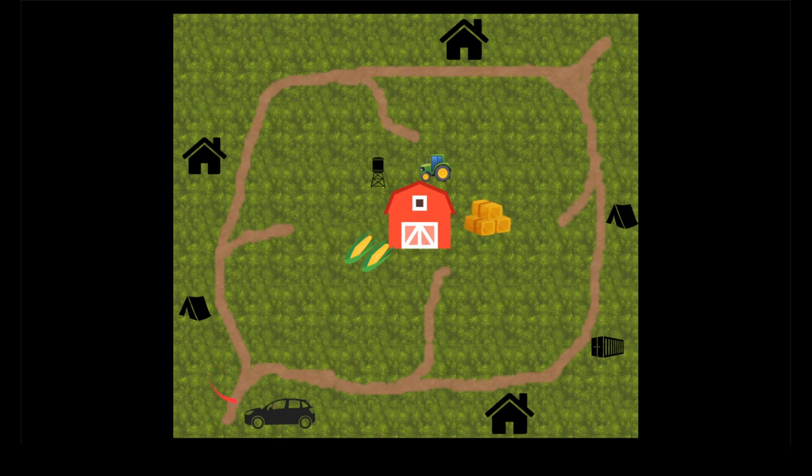You'll begin the match standing next to the car. I recommend that you immediately head for the barn. You'll notice the barn has three entrances, and each entrance has objects located outside it. I remember these objects as corn, the tractor, and hay. So after starting the match, run for the barn to see which side of the barn the car is on, and remember that side using the corn, the tractor, or the hay as a marker.